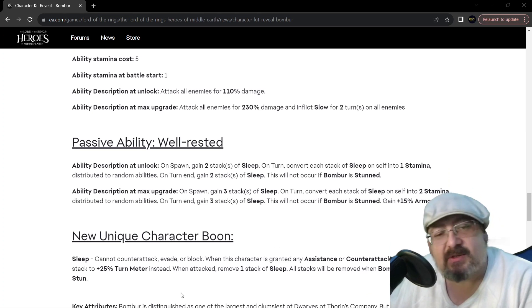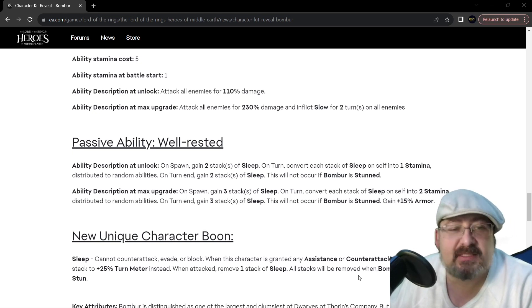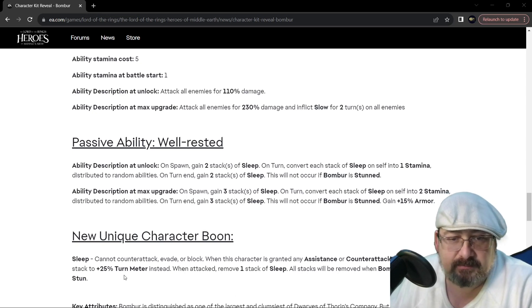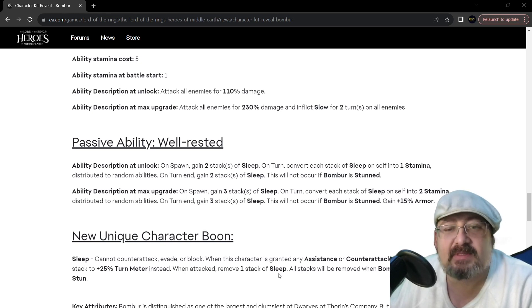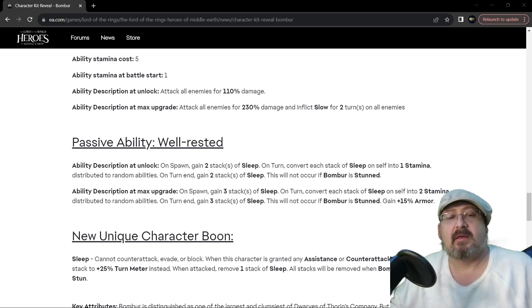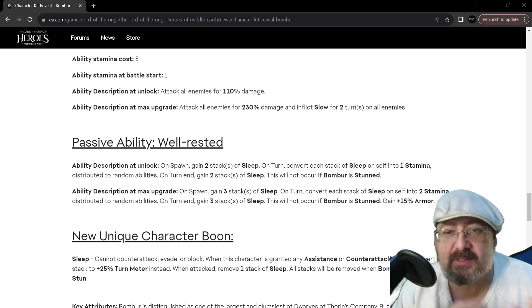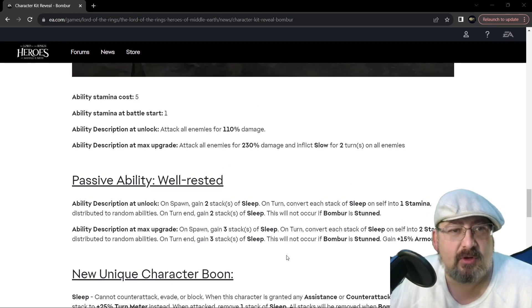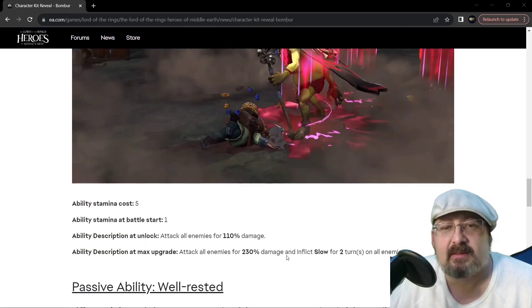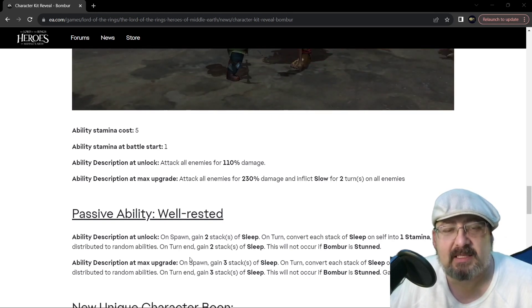There's a Sleep trait — it's a double-edged sword. Cannot counterattack, evade, or block. When this character is granted any assistance or counterattack stacks, convert each stack to 25% turn meter. And with Thorin, he's going to keep throwing out those assists. When attacked, remove one stack of Sweep. All stacks will be removed if Bombur is afflicted with Stun. So you're building stacks but also losing stacks when you're being hit. But you're also a tank — and if I remember correctly, there was no provoke on this. He's another tank in the long line of 'I'm a tank but I don't provoke,' similar to Rumiel and Black Beast.